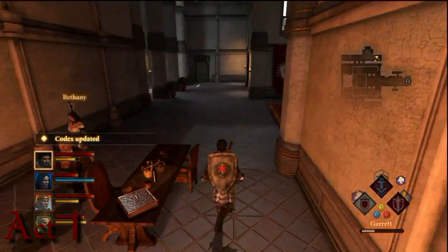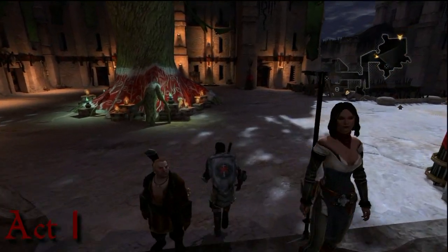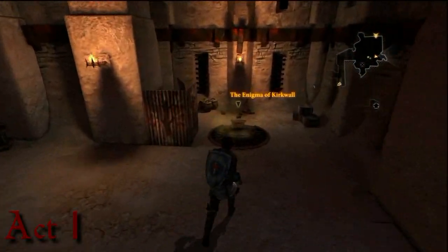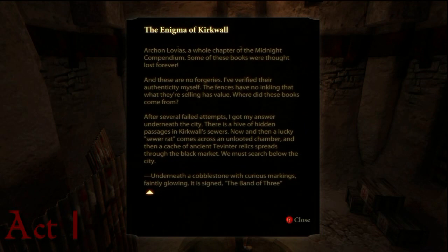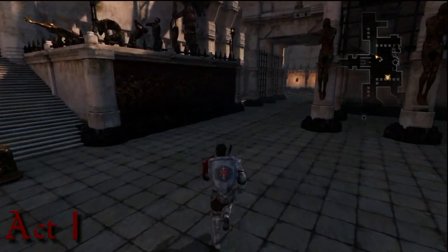Now we're going to magically teleport to Lowtown at night, which is by the Alienage, where eventually you'll have Merrill. Her door is over there to the right, but to the left of it is the Enigma of Kirkwall. Now, for some reason, there's only three out of the four that you can actually get — I think the fourth one's kind of glitched.